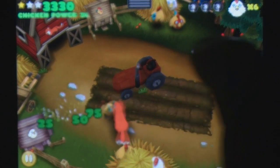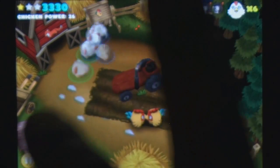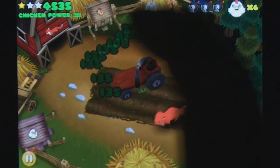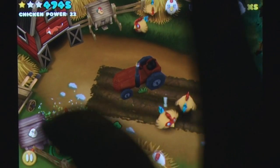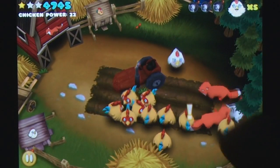Unfortunately all is not so simple in Chicken Coop Land, as foxes will constantly try to steal your chickens away for a tasty meal. These pests can be dealt with by throwing them in the barn. If a fox eats a chicken or you send a chicken towards the wrong coop, your chicken power will be diminished. Add new level unlocks tied to high scores, and you can see the makings of a fun iPhone title here.